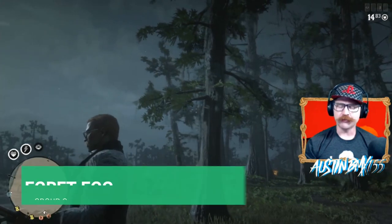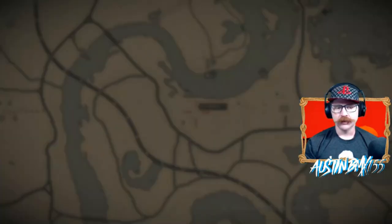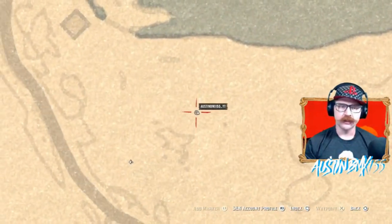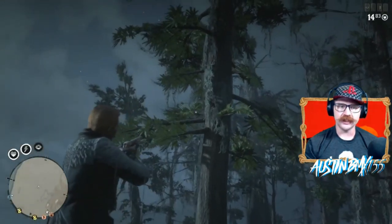Moving on to your Egret Egg for Group C — should be in this tree right here, one right up on this limb. If you take a look at the map, if it is a Group C day, come to this location. You should be able to see your shiny gold up in that tree and easily get that Egret Egg right up in that limb for your Group C Egret Egg.